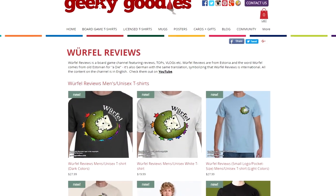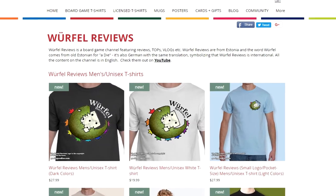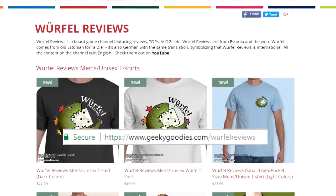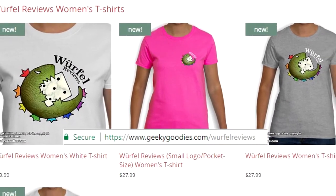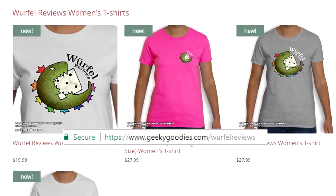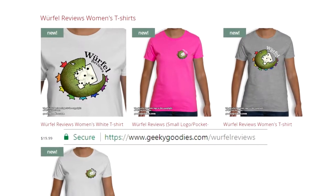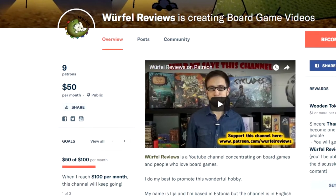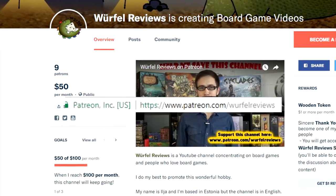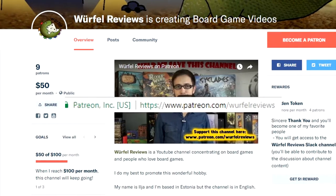Do you like the Virtue Reviews logo? If you do, you might want to buy a t-shirt with the channel's logo. Just head to geekygoodies.com and grab a t-shirt for yourself or your friends. By buying Virtue Reviews t-shirts, you are supporting the channel, so thank you for that. And don't forget that you can also support the channel through Patreon — just head to patreon.com/VirtueReviews and choose the reward level that suits you best. Your support means a lot.